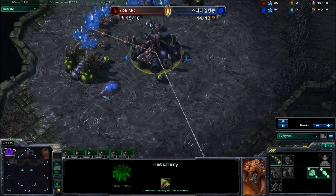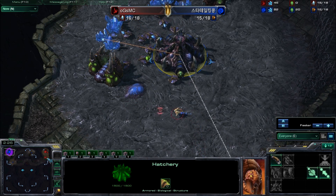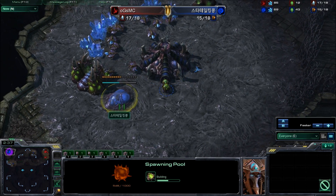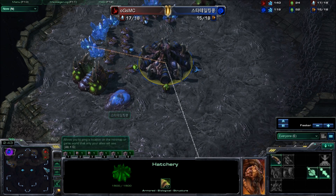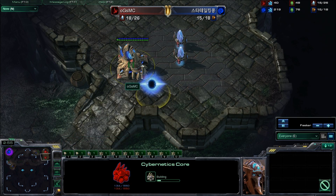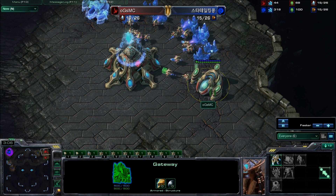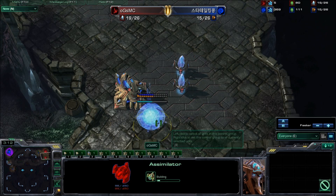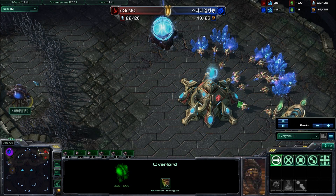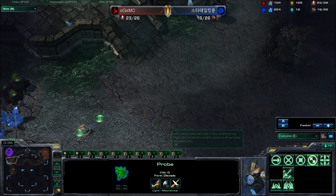We're on Typhon Peaks, ZvP, and we are opening with a 14/14 from King Kong — a very standard and very safe build you can really expand upon in a variety of ways. You can go for that fast expansion a little bit later and get it safely, because you don't have to worry about getting walled in with photon cannons or early aggression since you have that early gas and pool. MC did go for about a 13 gate followed with an assimilator, now getting a second, so he's probably not going for a four-gate aggression.